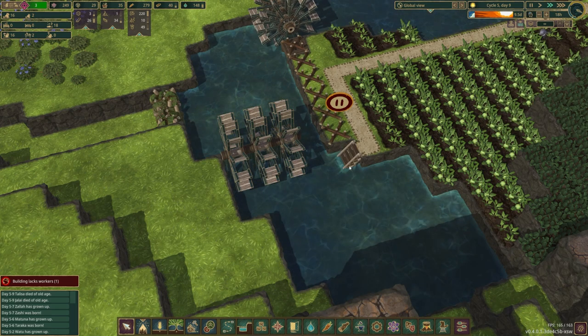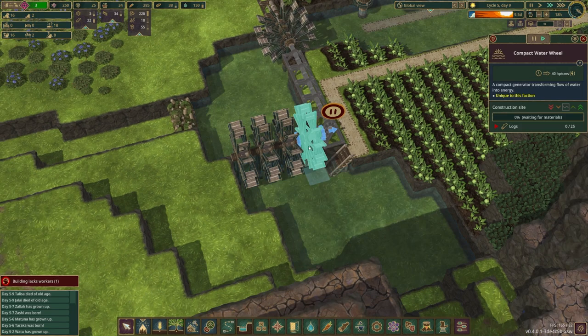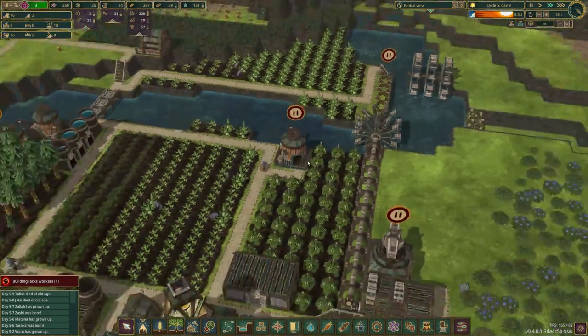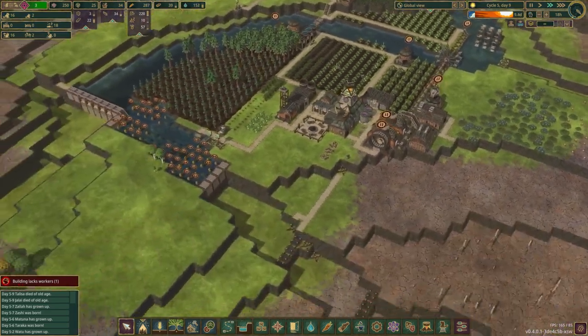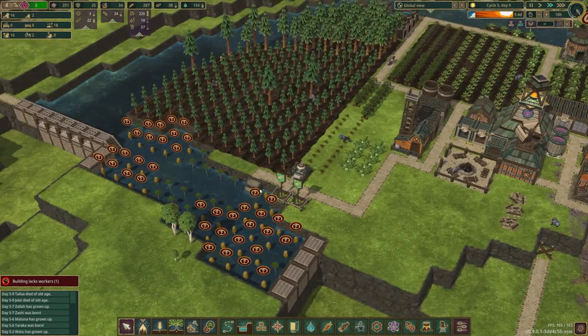I probably won't be able to use these stairs after this goes in, but I'll just move them somewhere else — turn them 90 degrees, that's fine. I'll just have them build off from the shore, and that'll be really nice to have that taken care of. Then they can come over here and get rid of these stinking trees.